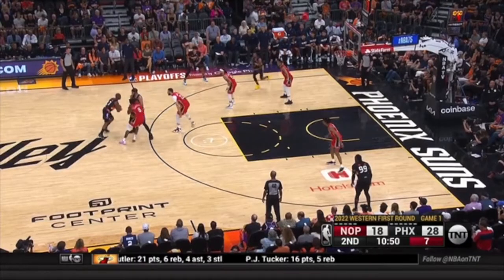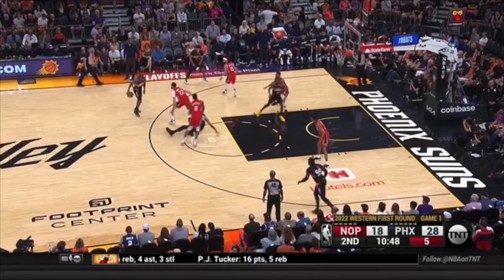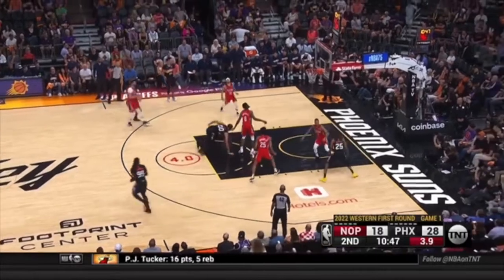If you're Larry Nance Jr. and you're switching this ball screen, you cannot sag on Chris Paul. This player's back cannot be to the sideline — it needs to be to the baseline. Now this player can get up and just send them this way. There's no place for him to go, but you sag on Chris Paul and you just give them a wide open three.